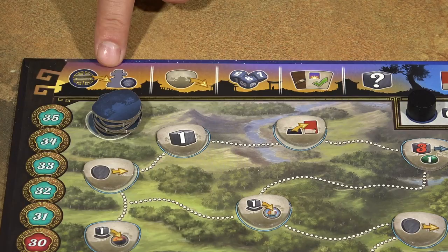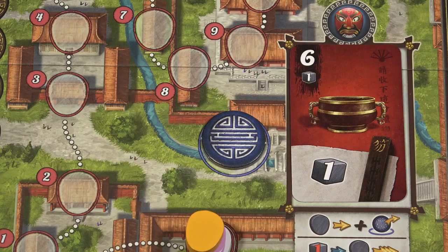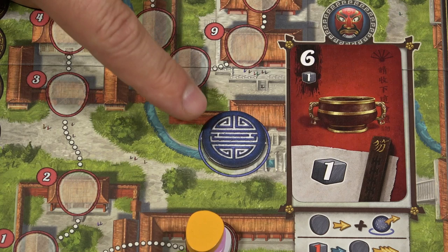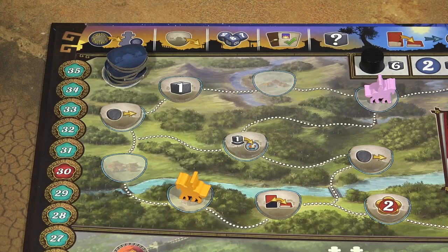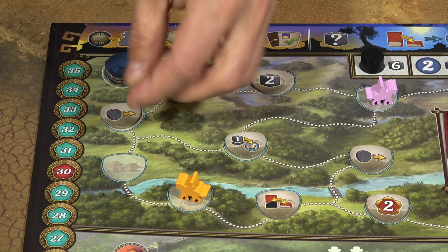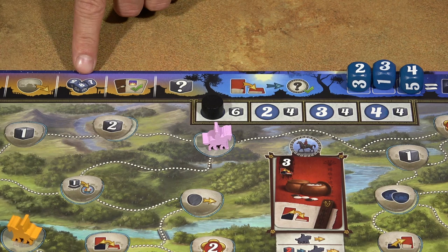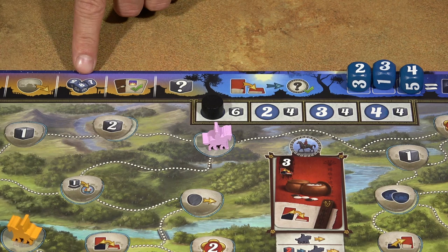The morning phase is skipped in the first round. In all subsequent rounds, first determine the start player. If any player took the start player token in the previous round, he takes the bigger token and becomes the start player. If nobody took the token, the start player doesn't change. Next, if there are any empty travel locations without a traveler or travel tokens, draw new travel tokens and place them on those empty spaces. If the draw pile runs out, shuffle all discarded travel tokens and create a new pile.